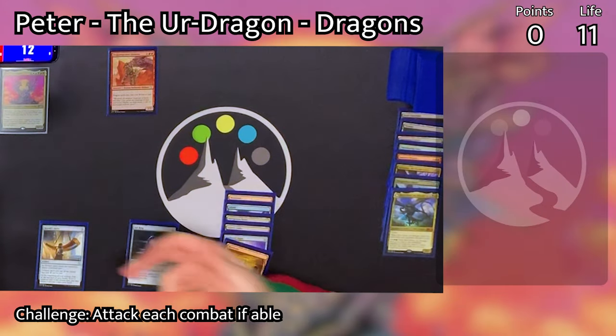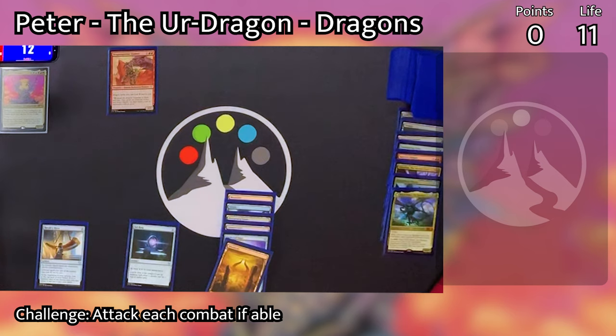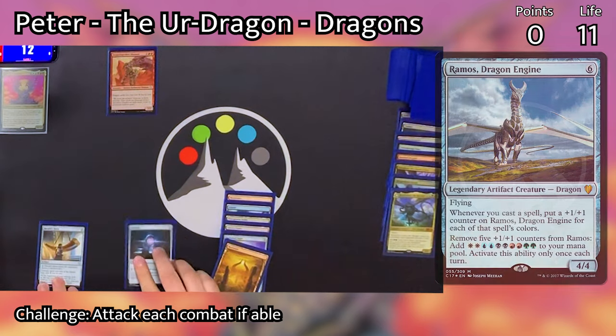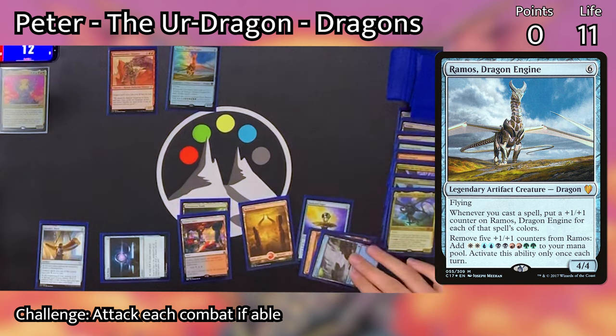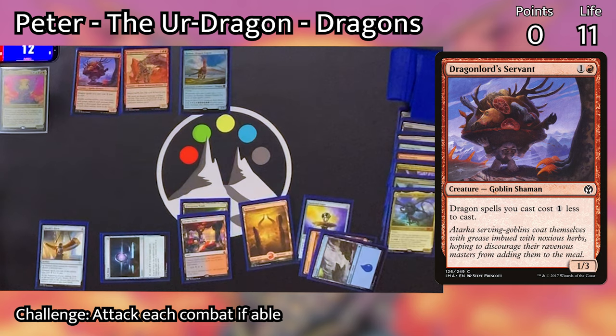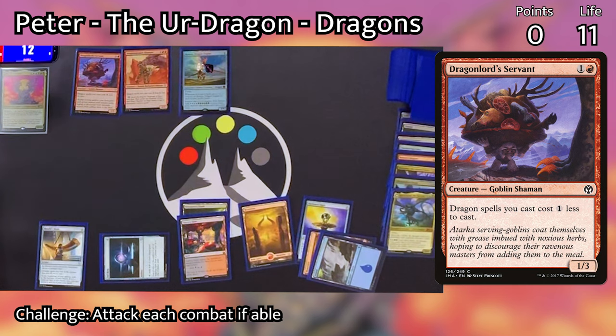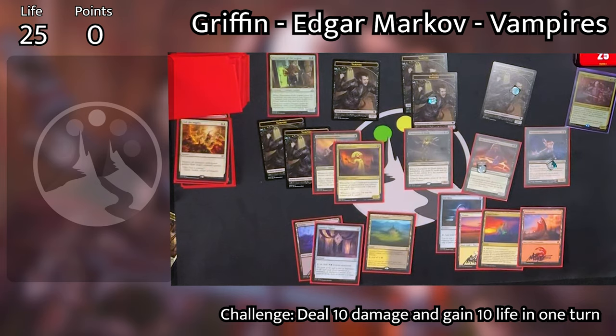Moving to Peter's turn on his upkeep, he looks at the top card of his library with his Herald's Horn but does not find a dragon creature, so he puts it back and draws a card. He then casts Ramos for two mana because of all the reductions on the board — one cheap Ramos. Then he casts Dragon Lord Servant, which is another reduction spell. He cast the reduction spell after casting the dragon so he could start pumping up Ramos to hopefully get more mana out of that.